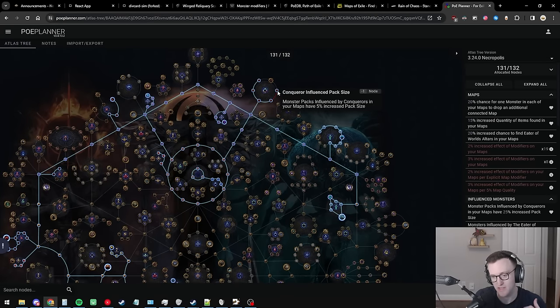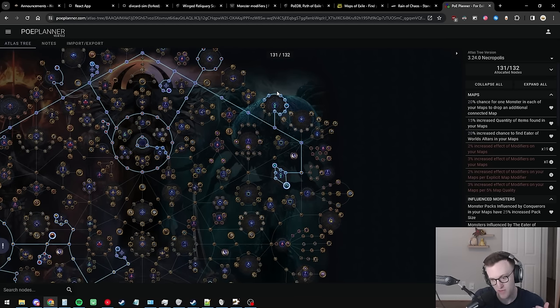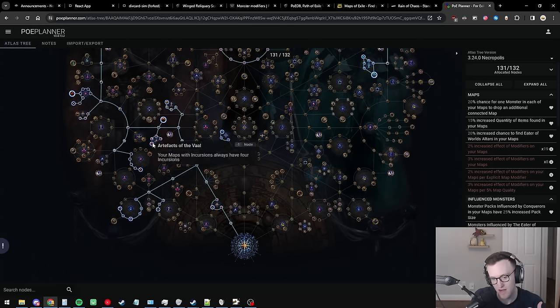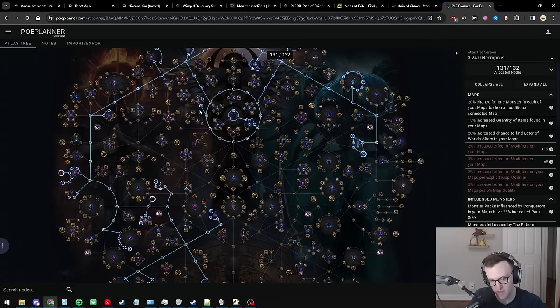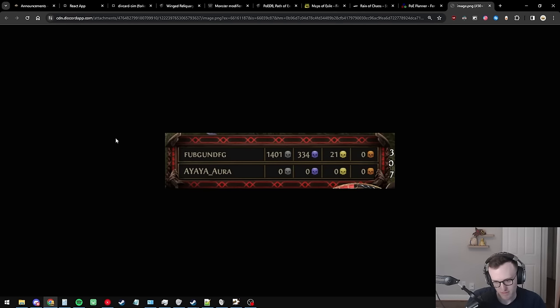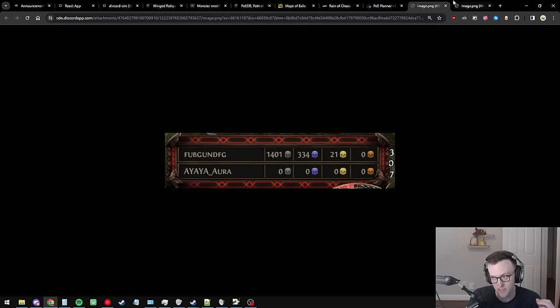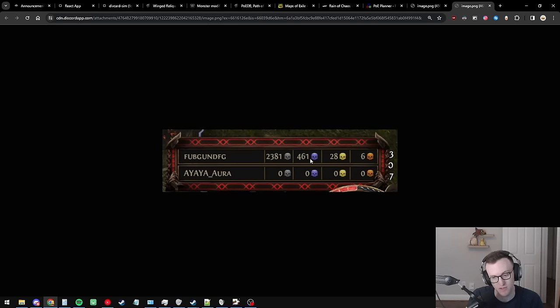After map modifier effect and beyond, you want Conqueror map pack size — I believe this is the best way to scale pack size for natural inhabitants. You can get 25% pack size from the top node, plus eldritch pack size, double downsides from altars, and all the obvious juicing stuff. For Alva chance: we ran tests with Fubgun, and in a standard map killing only natural inhabitants you get around 1,400 white mobs and 334 blue mobs.